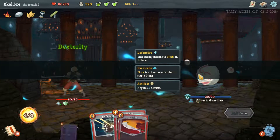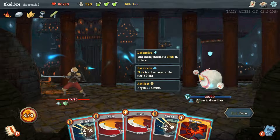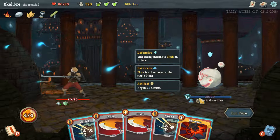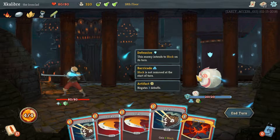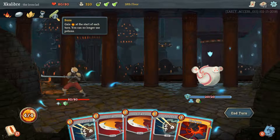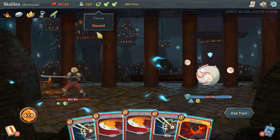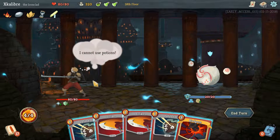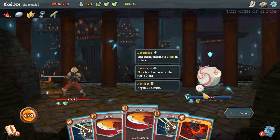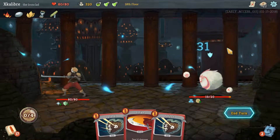Spiracle Guardian. It has Defensive which is going to block this turn, it's got 37 armor so it's going to stack up more armor, and it's going to negate three debuffs - so the next three debuffs we put on it do absolutely nothing. Because of our item, the Sozu, we can't use potions, we can only discard them. But we do have an extra energy for every single turn. Since it's not going to attack us, I'll go with a combination of Strike and Bludgeon to wipe out its armor to get started.